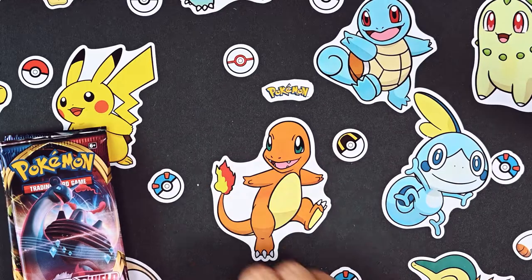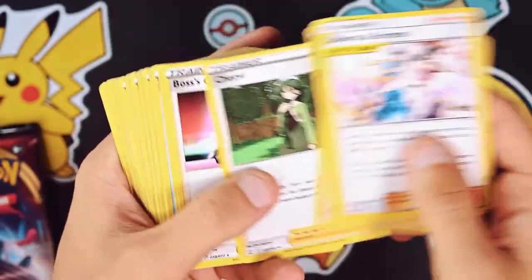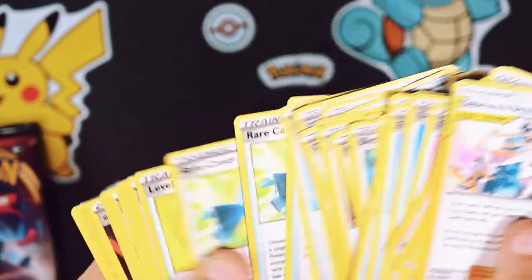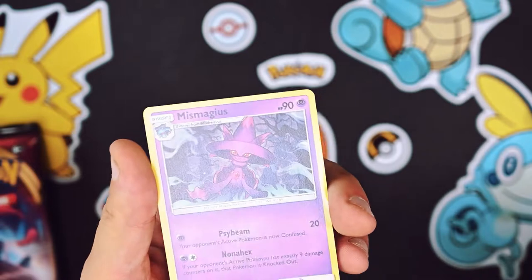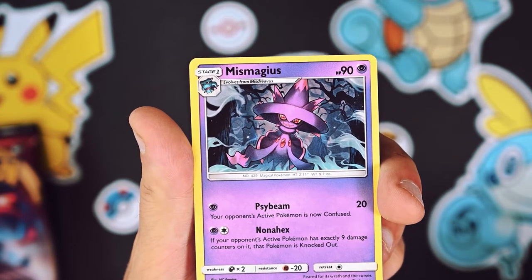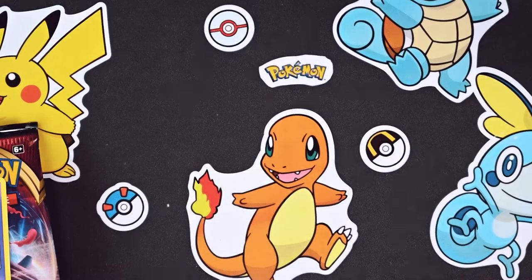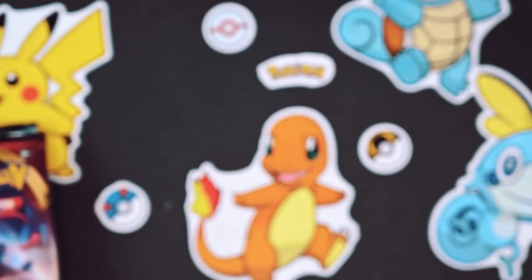I'm going to fast forward through all this stuff and let you guys get a little peek at it. See, these ones are in order - the last time I got one it was not in order, which was really annoying. So a lot of trainers: there's our Marnie, Ordinary Rod, Crushing Hammers, Professor's Research. So this is to set you up so you can play the game. And it's another Blackstar promo - Mismagius! Not holo but it's a rare. Rare Blackstar promo. Honestly, sweet little setup. I'm going to keep these separate from the rest of my cards because they're kind of dope.